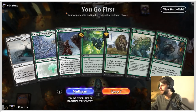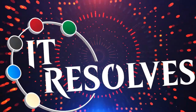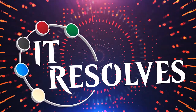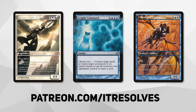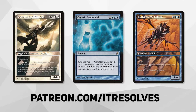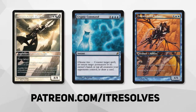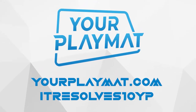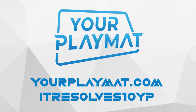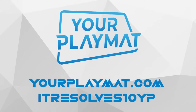I think that might have been one of the fastest concessions I've ever seen. If you want to support our content and pick up this month's amazing Patreon rewards, you can do so at patreon.com/itresolves. If you're interested in custom playmats and sleeves, visit yourplaymat.com and use code itresolves10yp for 10% off your entire purchase.